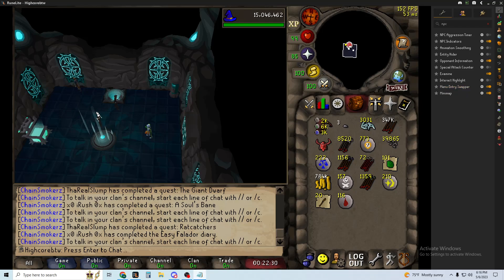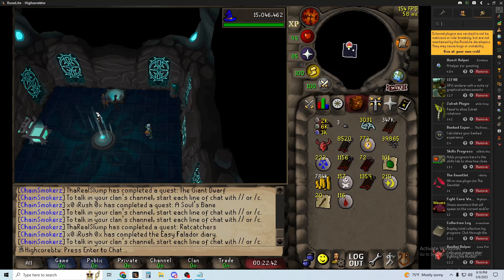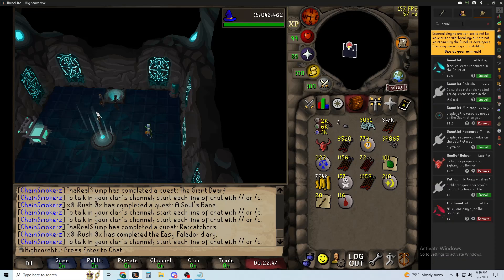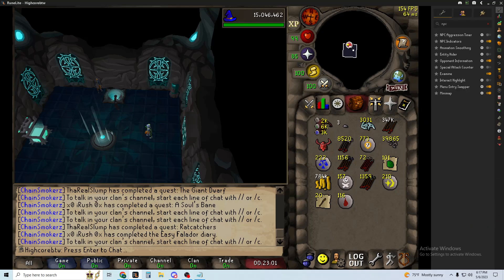Let me check my list. There's Gauntlet Helper to track collected resources in the gauntlet — Gauntlet Minimap helps a lot — and then just 'The Gauntlet', the all-in-one plugin for the gauntlet. Just get the one that's called 'The Gauntlet' — that'll keep track of all your resources you need.